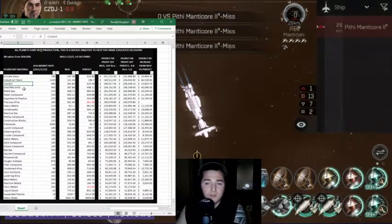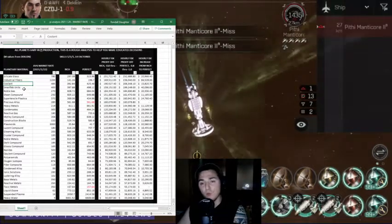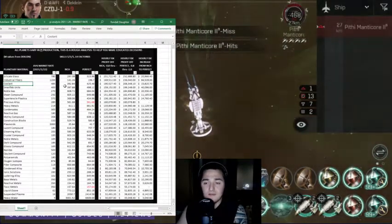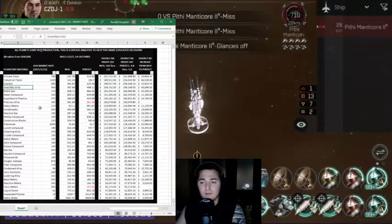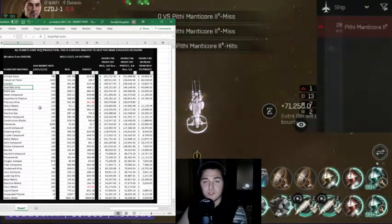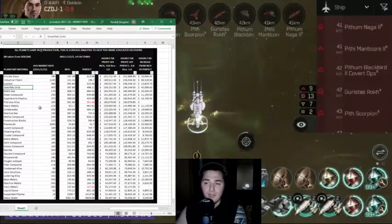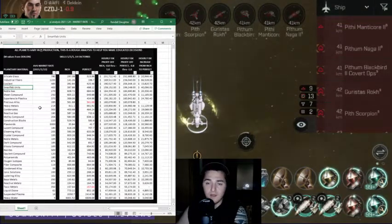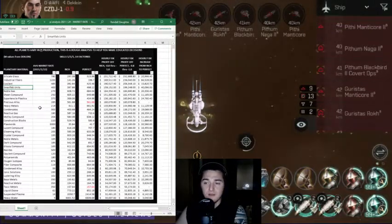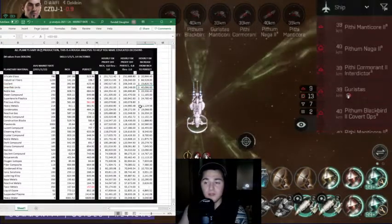The third highest planetary material today is 206,000 ISK per hour from coolant. Next one is SmartFab units — this is another one where the increase from rich to perfect is pretty substantial. For SmartFab units we have rich at 160K and perfect resources at 199K ISK per hour. The difference between the two is about 40K.